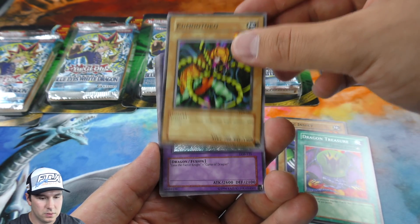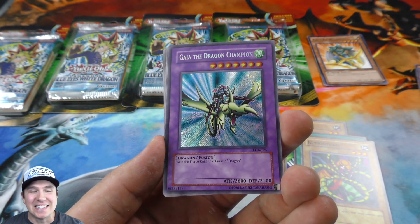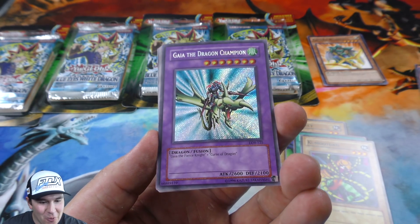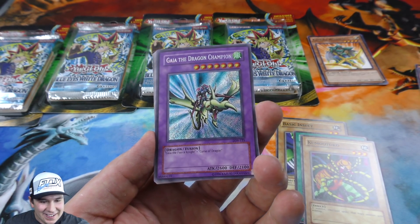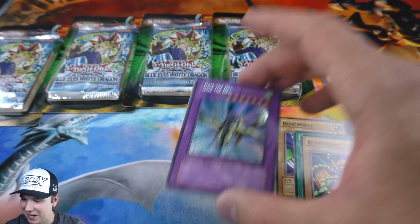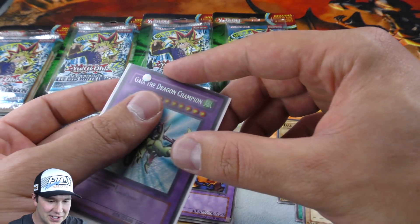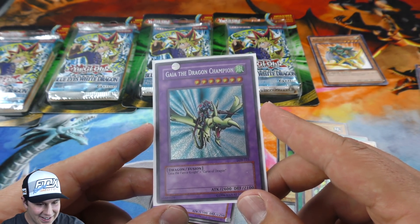Dragon Treasure. Oh my gosh — Gaia the Dragon Champion Secret Rare in our first booster pack! Oh my gosh, wow, that is so epic! Pulling a secret rare out of an LOB pack — this thing needs to be sleeved, it deserves a sleeve. That is cool. Gaia the Dragon Champion, it's secret rare. How cool!